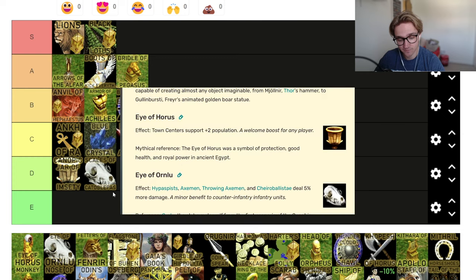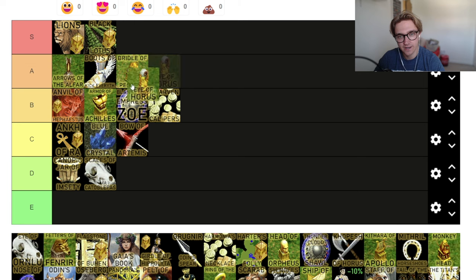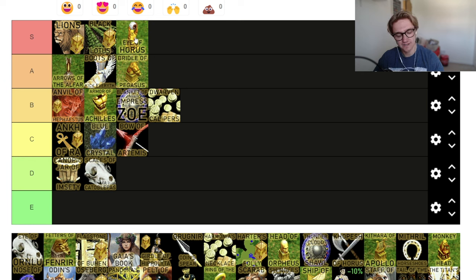Eye of Horus — town centers support plus two population. Every town center has more population. You're basically Isis because Isis gets plus three. And if you are Isis, this is like S plus plus tier — it's just insane. That's an S tier relic. Everyone has a town center. Even if you just have one, you have two more villagers than your opponent. If you have three town centers, you have six more villagers. It's just one of the best relics. And you really hate when your opponent has it.